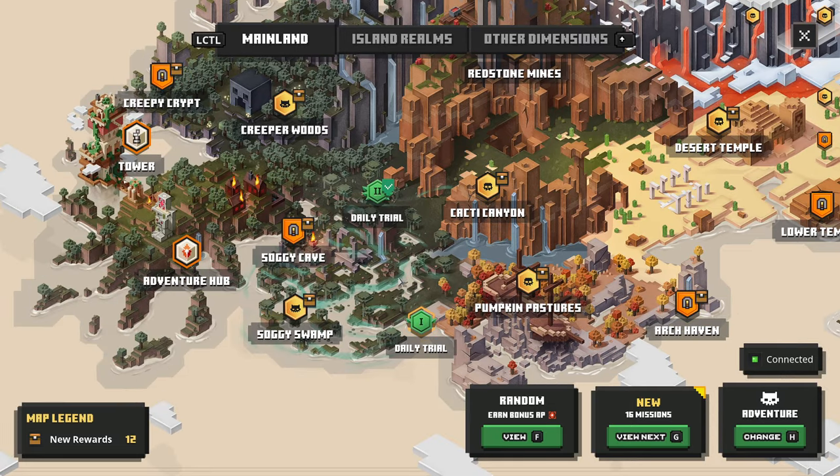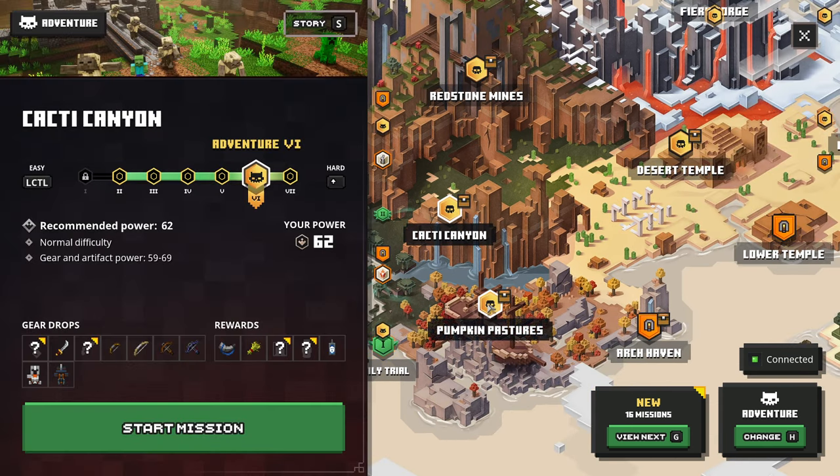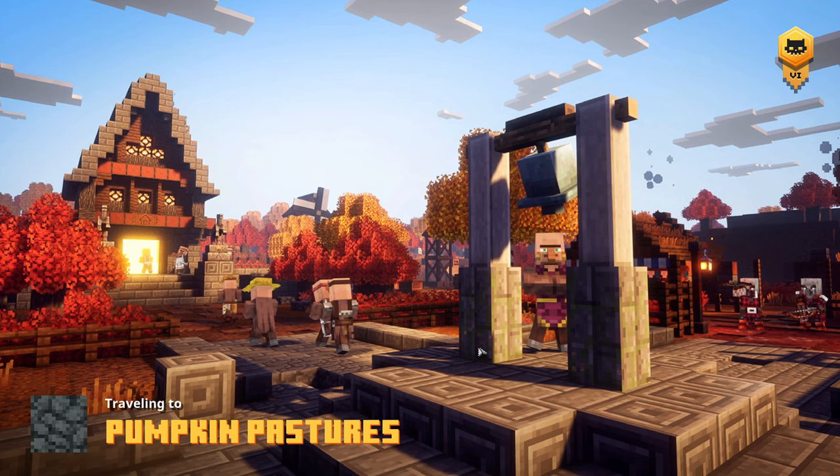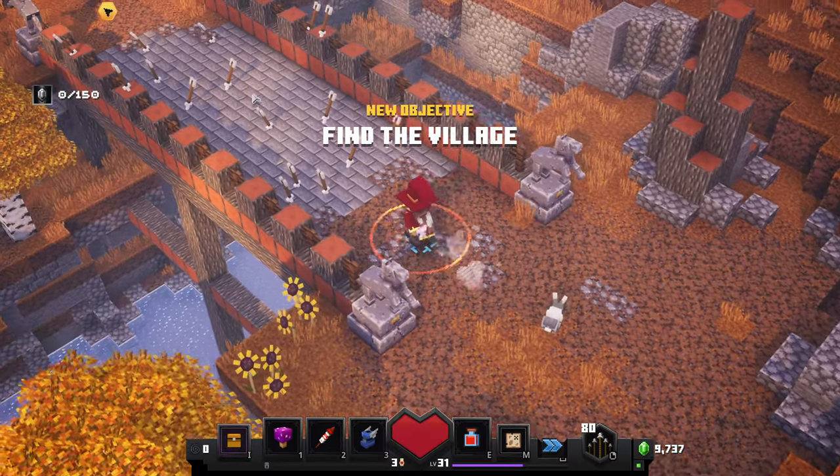Previously we did Soggy Swamp — let me double check. Yes, it was Soggy Swamp and we did the tower as well. The next one is Pumpkin Pastures and then Cacti Canyon. The recommended power level is 62 — that's perfect. We're getting equipment between 59 and 69, which is pretty good. Let's jump into it. We are traveling to Pumpkin Pastures — we've already heard that because we've played this before.